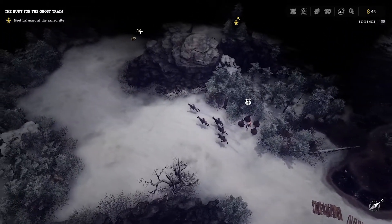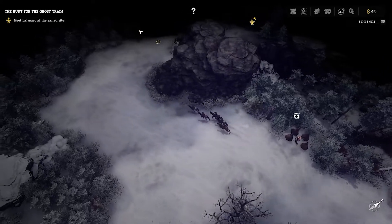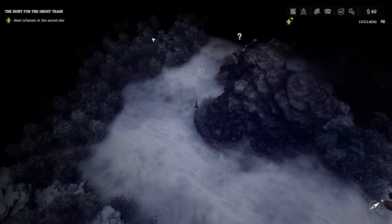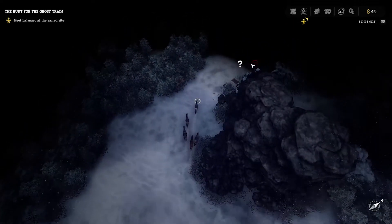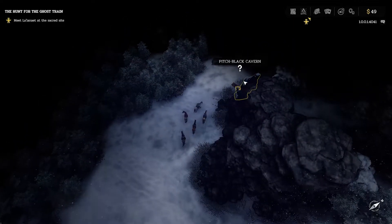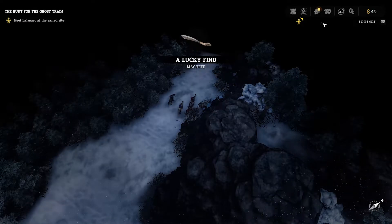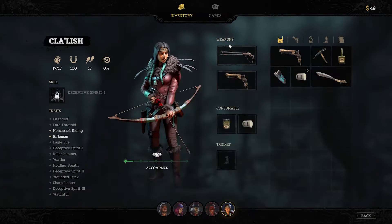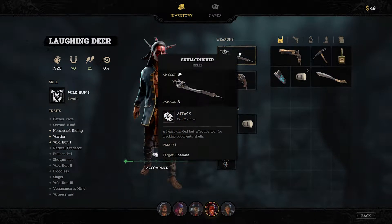Gameplay is pretty much split into two parts. You have your open world map that you'll use to travel around to points of interest, where you can also do some light exploration and might come across side missions or resources you can use throughout the game. During this time you can also rest and speak to your different posse members to find out a little bit more about their backstories.